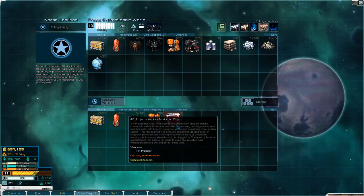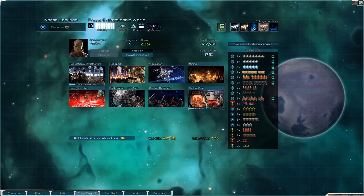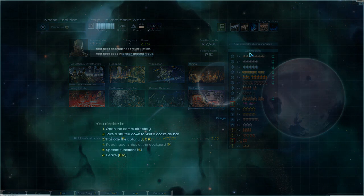I got another thing - a Rift Projector. We'll give you... oh, I need to bring the AI cores, of course.